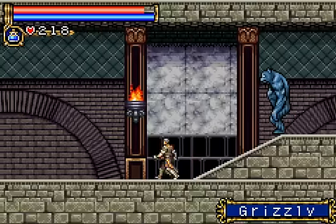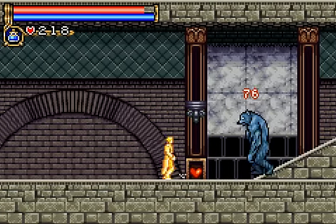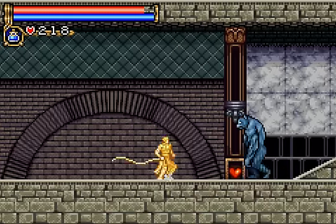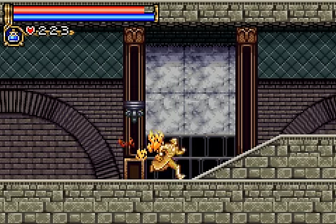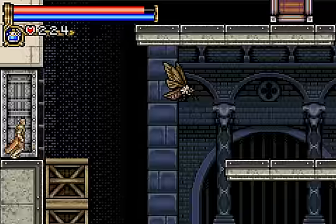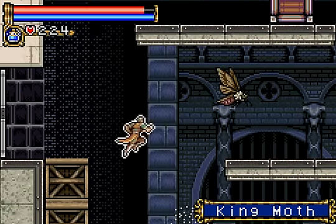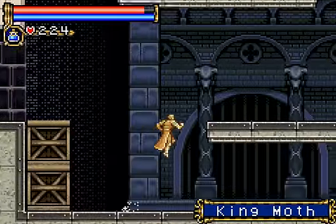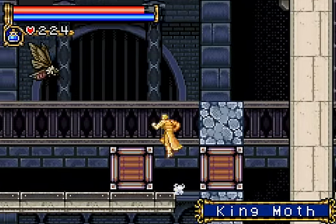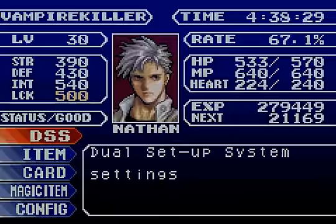Grizzlies have a lot of health. They're so tall but they move so slow, and they hit you so hard. I want to get that heart — I still can, yay! Now let's explore the entirety of this room. Lots of slowdown. I'm gonna have to take care of these moths. I might want to take care of all this as well.